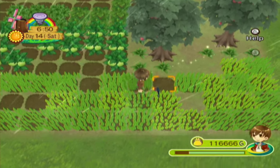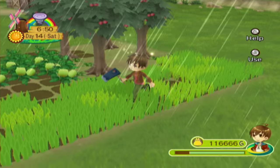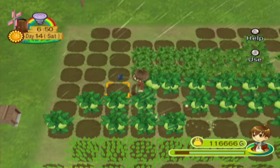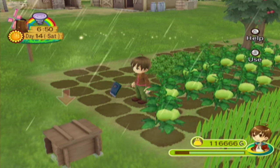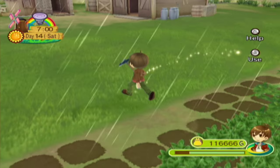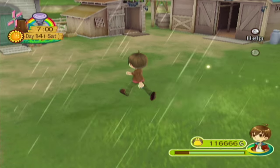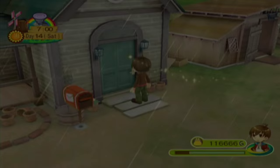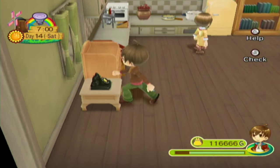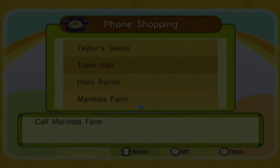Let me see how much more grass I need — about five grass. How many more tomatoes do I need? One, two, three, four, five, six, seven, eight, nine — nine tomatoes. Then about twelve tea. Actually, let's plant sugarcane — I've got to show off refining sugarcane into sugar. Then again, tea would sell for more, so let's plant tea. I don't feel like walking all the way to Flute Fields, so let's order it off the phone.